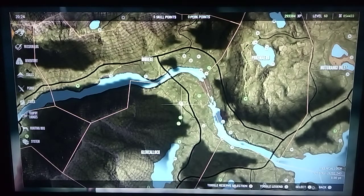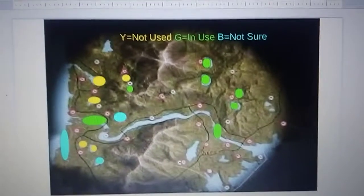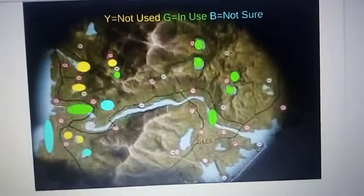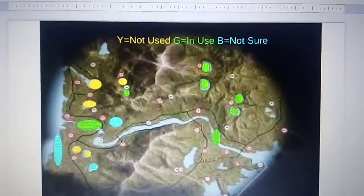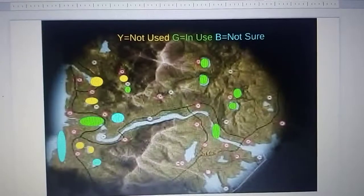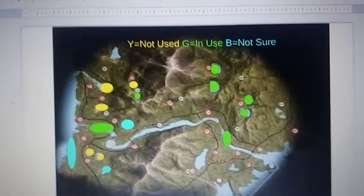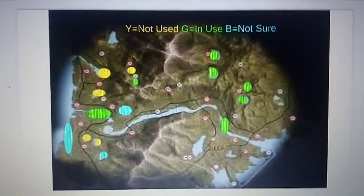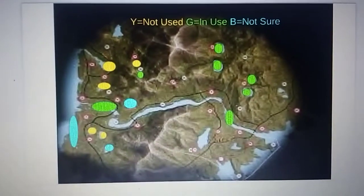Right here we have a map that I made. This map has all the outposts circled. Sorry the quality's not great — I'm filming this from my computer. The yellow spots are zones I have but am not using, the green spots are the ones I'm currently using for my grind, and the cyan spots are places I've heard there can be zones and I've seen people have zones there, but I personally haven't confirmed them.